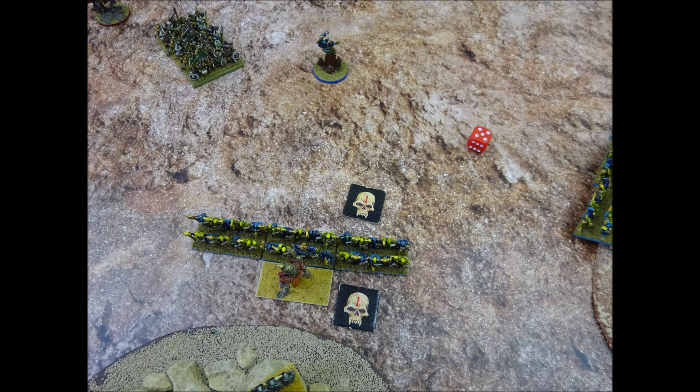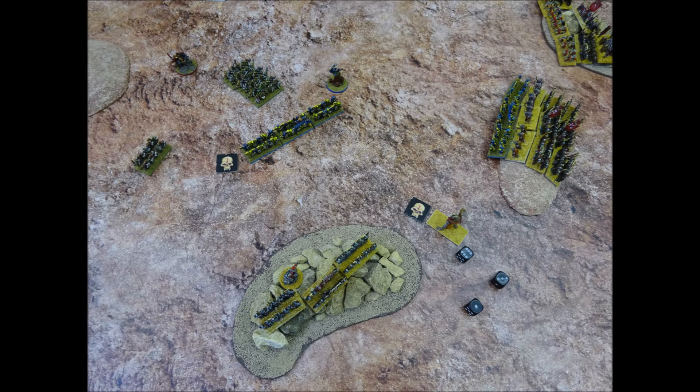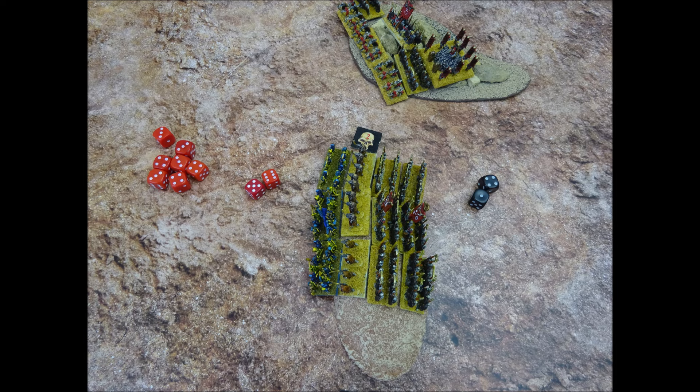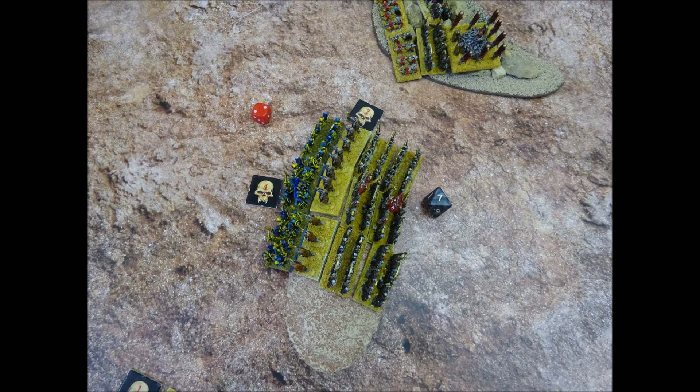We roll to see which unit must fall back first — on a 4+ it will be Chaos; we get a 5. The Warriors fall back 13cm, protecting their flanks from the Bone Giant. Then the Bone Giant falls back 10cm, setting up a charge for next turn. Moving to the combat between the advancing Marauders and the defended Ushabti — the Marauders get 9 attacks requiring 5s to hit and score 2 hits. The Ushabti fail their 5+ saves, recording 2 hits against them. The Ushabti fight back with 12 attacks and score 5 hits — the Marauders make 1 save. The Marauders get a total of 2 for hits caused, whilst the Ushabti score 4 for hits plus 3 support for a total of 7 — the Marauders lose combat by 5 and must retreat 5cm, losing 1 stand and carrying 1 hit over.